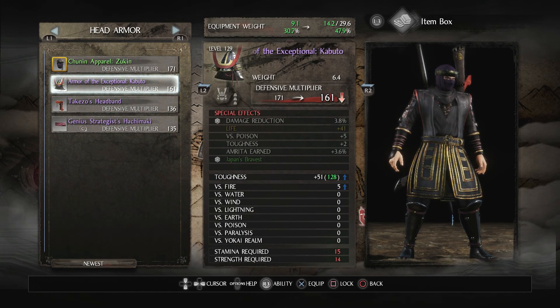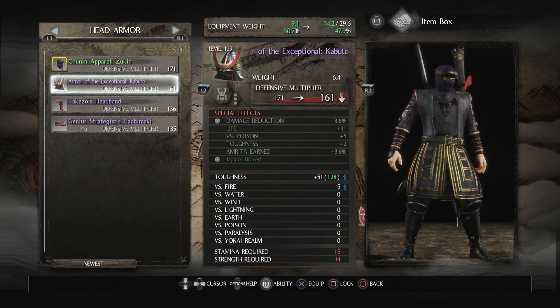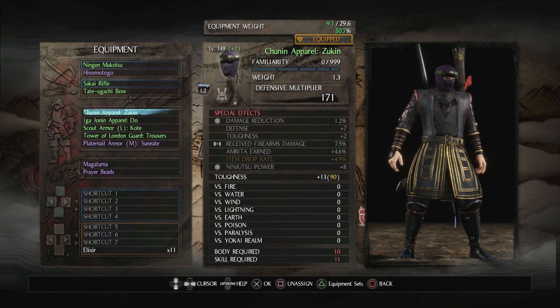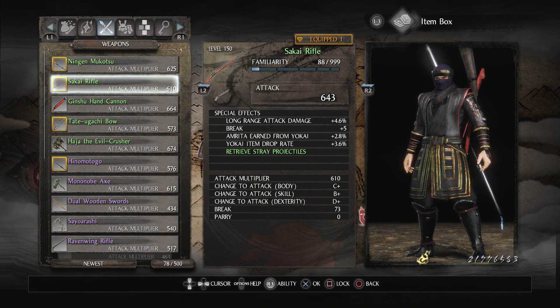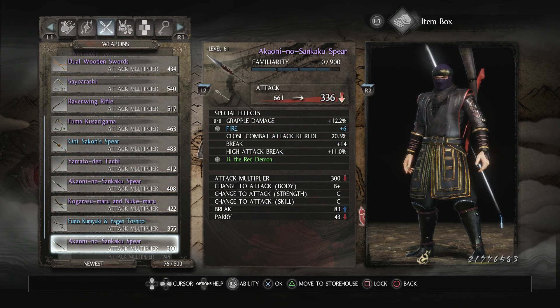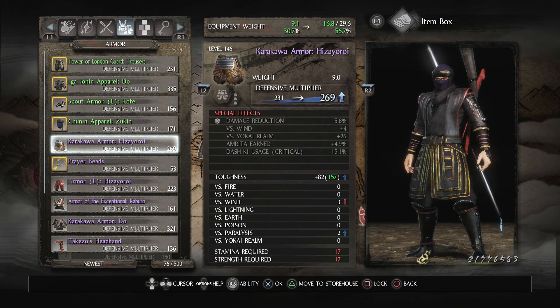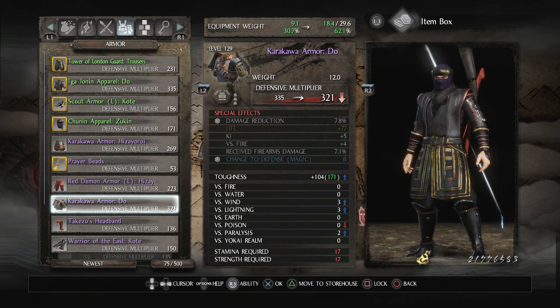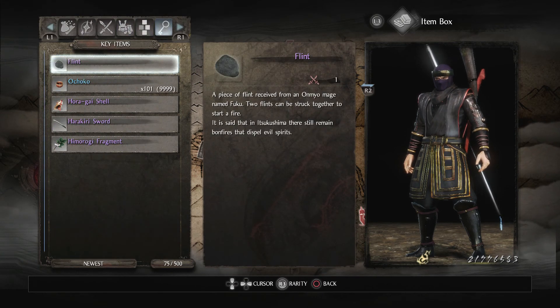I'm gonna send the Armor of the Exceptional back to the storehouse to look at later. Let's send all the extra stuff back too — extra weapons, the hand cannon, the hammer. I'll keep the Armor of the Exceptional and the rest can go.